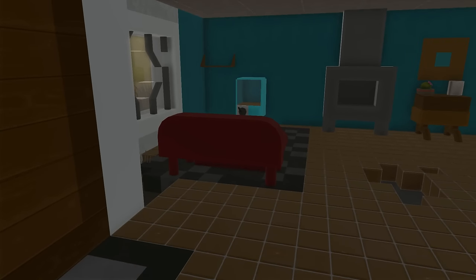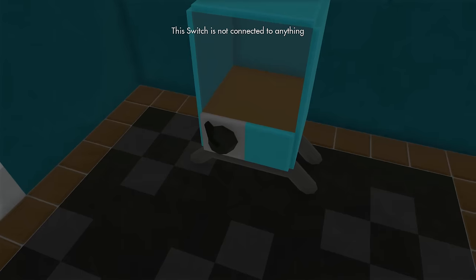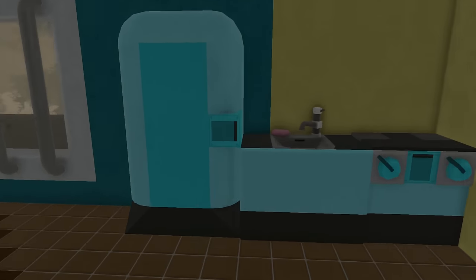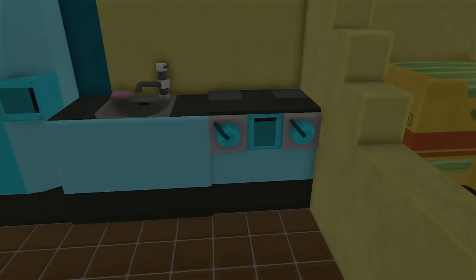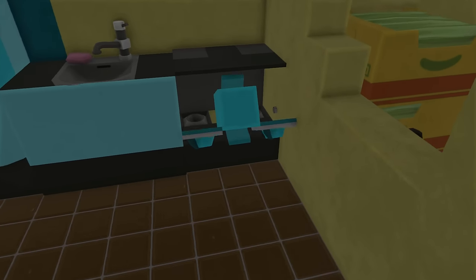In here we have our living room with an old TV and a fireplace. This is the dining room — we have a fridge, pretty minimalistic. We have a stove that still works somehow, and we can open that as well.